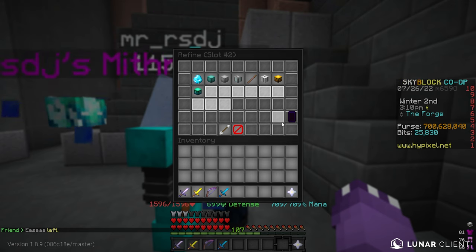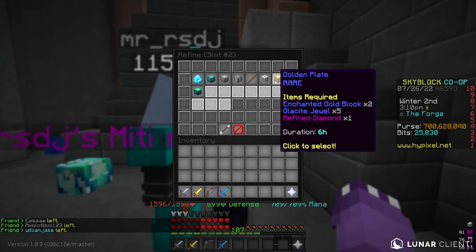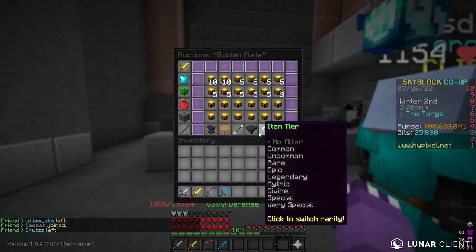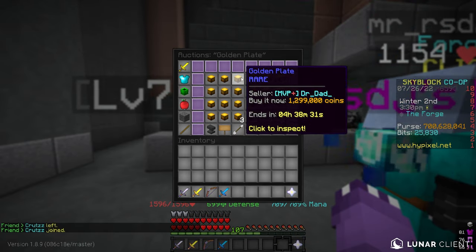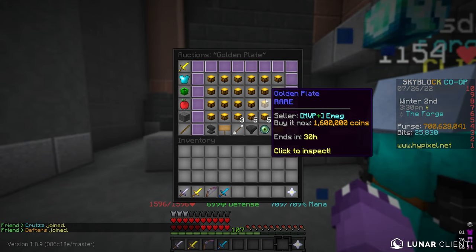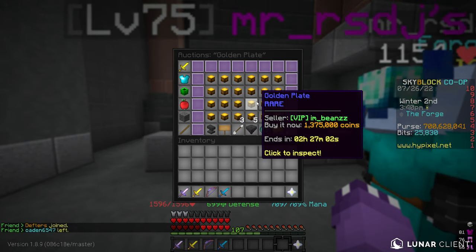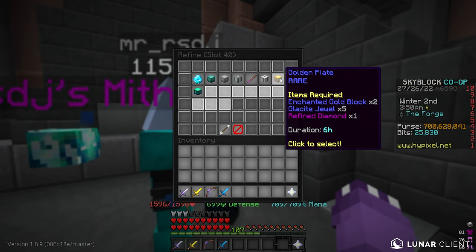My number one thing to look at is golden plates. Looking on the auction house right now, golden plates go for about 1.3 million coins — that's where the floor is — but there's a jump to about 1.6 million, so realistically the range is easily up to 1.6 million coins. When you hover over golden plate in the Forger it tells you everything you need to start forging.